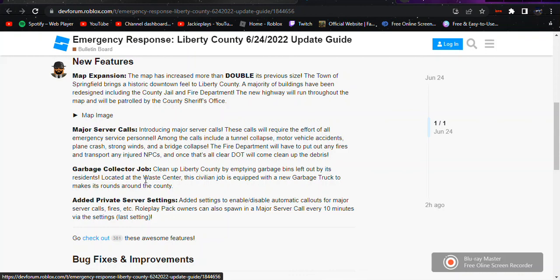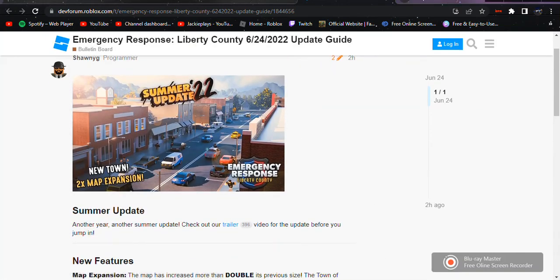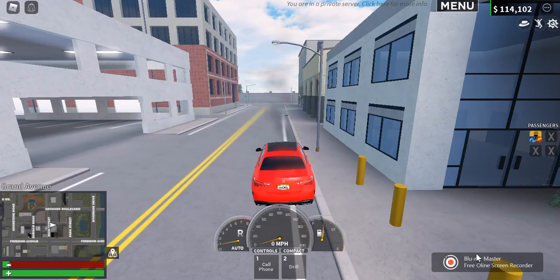Roleplay pack owners can also spawn in a major server call every 10 minutes. There are also bug fixes and improvements — the radar gun has been nerfed, though I'm not sure what that means exactly. Minor bug fixes and improvements, and there's a Trello board if you want to check the status. This is really cool.